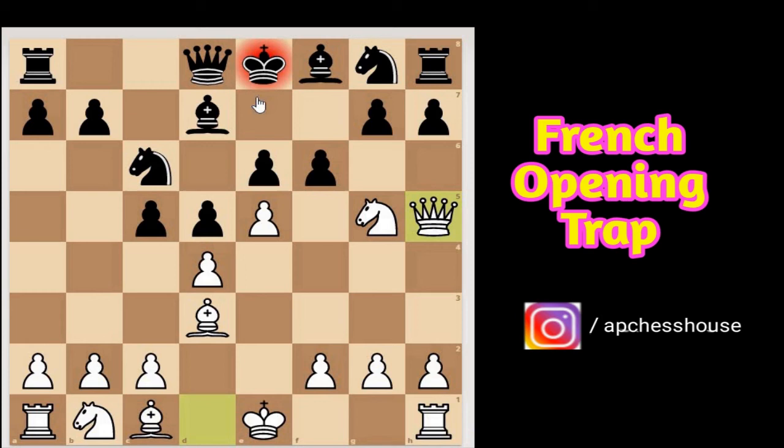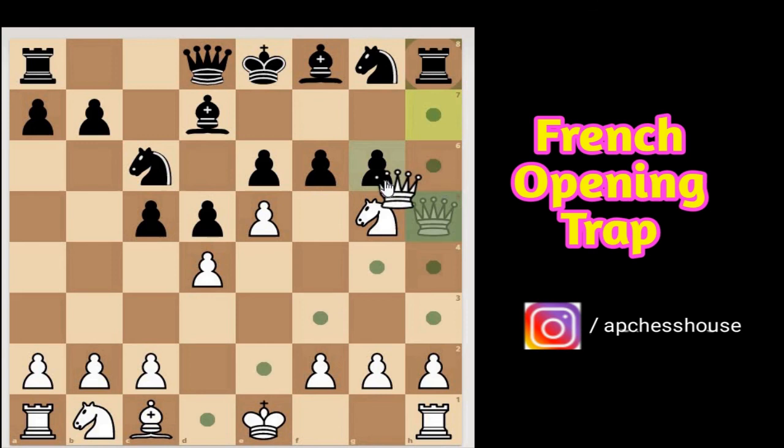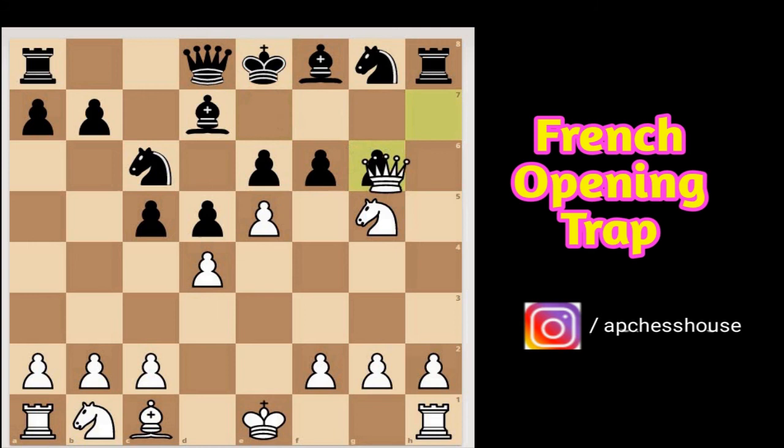If the king plays e7, then queen to f7 is checkmate. If pawn to g6, the queen plays bishop captures g6, and if h captures g6 then queen captures g6 check, and after king to e7, queen to f7 is checkmate. If after bishop to g6 black doesn't capture and moves his king, then knight captures h7 and it's a good game for white.